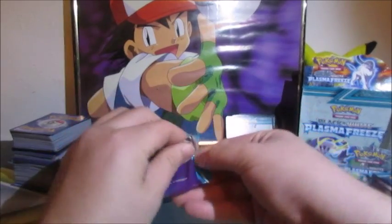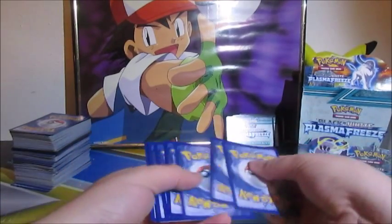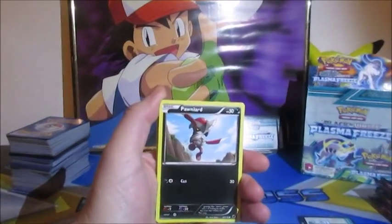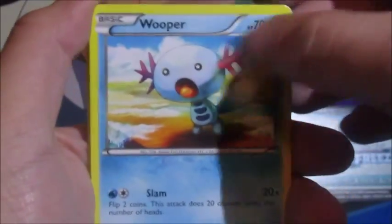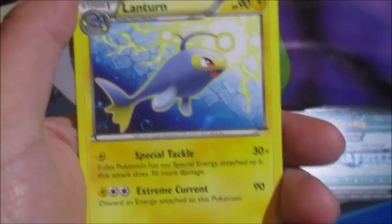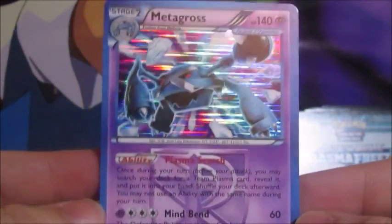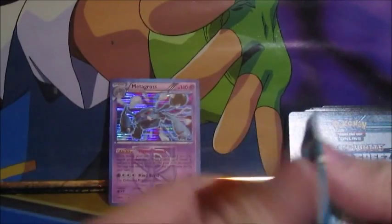First pack — Thunderous. We got Ponyard, Dratini, Wooper, Sneasel, Chinchou, Shadow Triad, Lantern, Metang. The reverse is Yamask, and the rare is a rare holo Metagross — that is a great pull right there. Looks pretty cool.